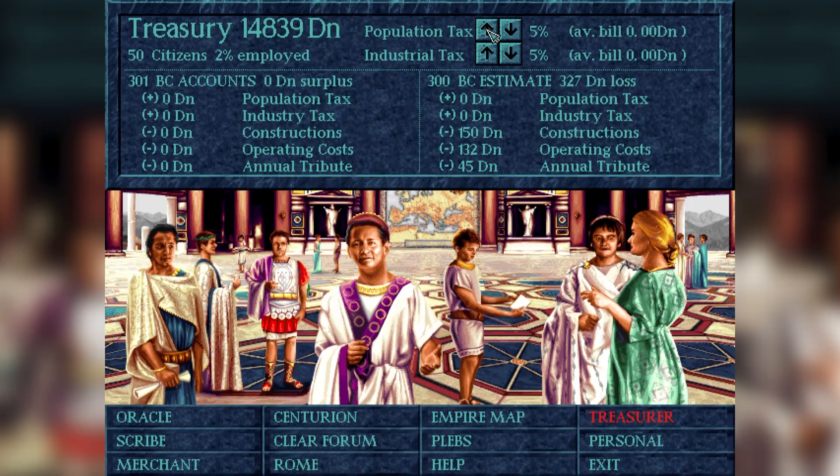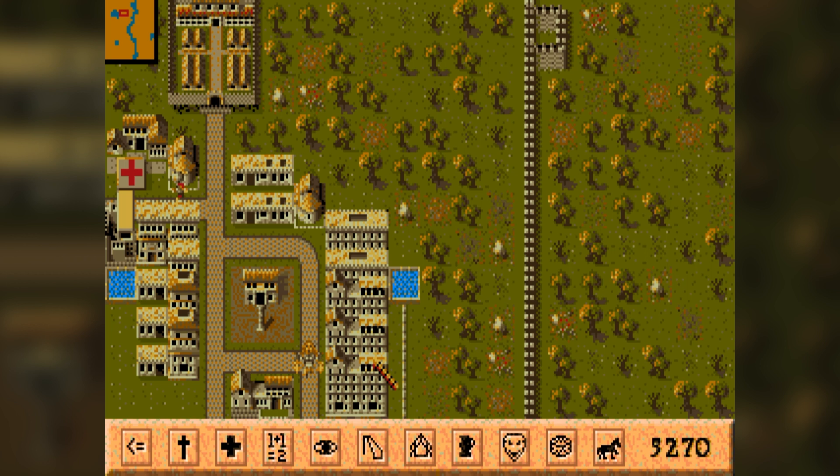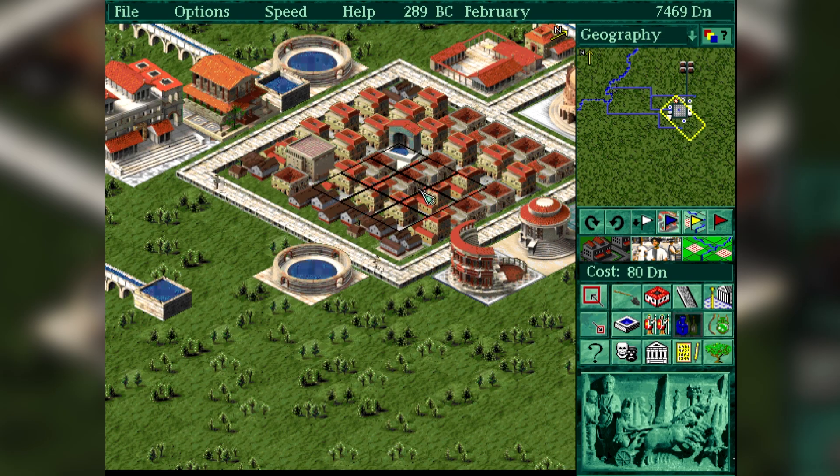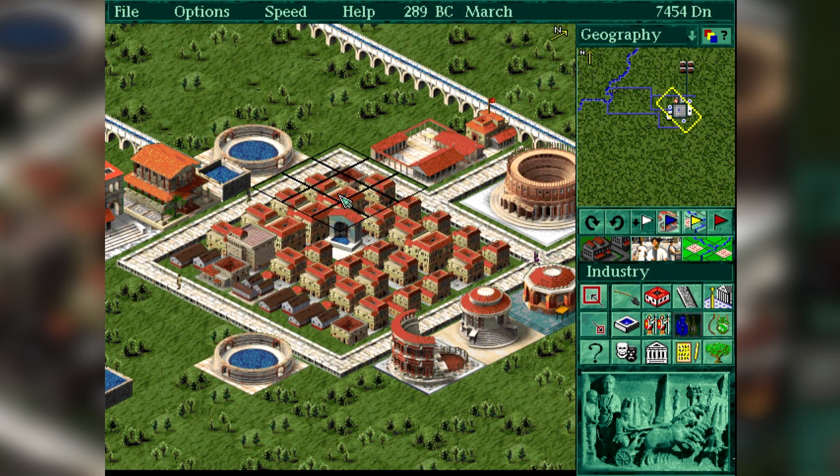The industries are there, but their sole purpose is to provide employment and earn industry tax. So, given that there's also population tax, purely residential city builds are absolutely viable. In Caesar 1, unlike later games, walkers make do with the role of an ornament, as some buildings created an area of effect and others just needed a road connection to houses. Caesar 2 upgraded the whole concept and now some buildings like prefectures had both an area of effect and walkers both delivering the services.